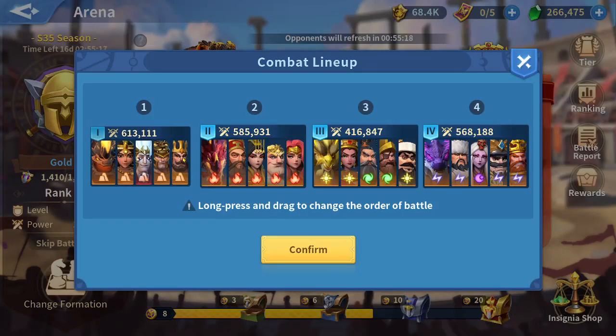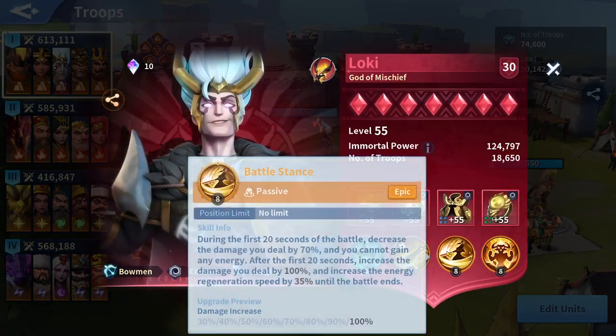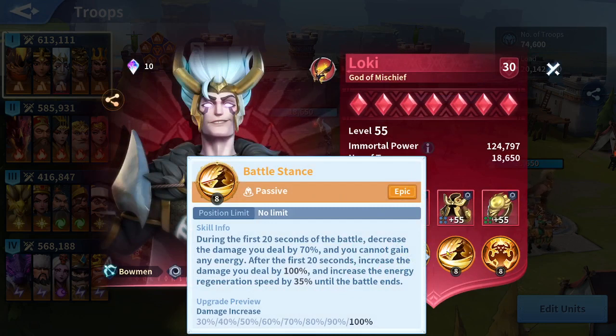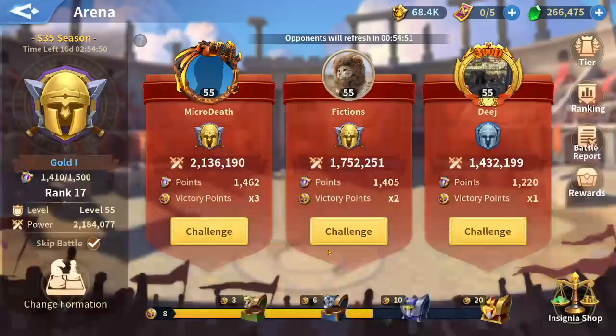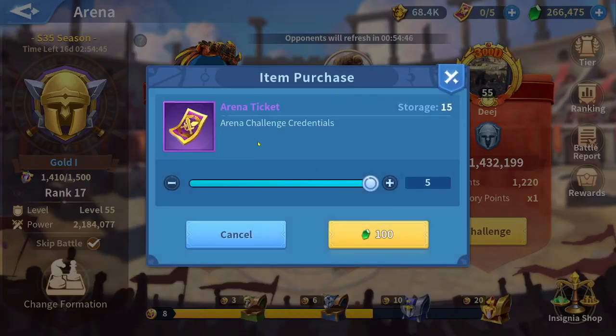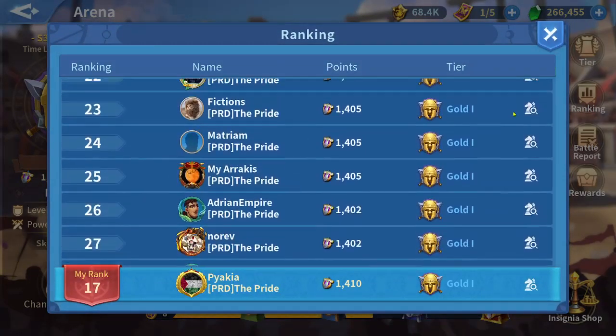Loki is now using Demonic Contract alongside Battle Stance. Combining these mixed skills is amazing because Battle Stance also debuffs the immortal for the first 20 seconds, but after that gives lots of damage and energy recovery. Demonic Contract also deals lots of damage. Even though my Alexander is an absolute monster, I'm dealing lots of damage using Loki's Demonic Contract. Let me check my ranking — I might attack a friend.